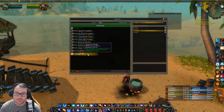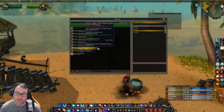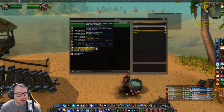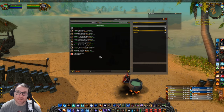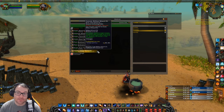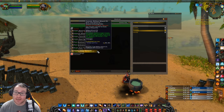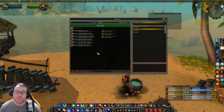You also get access to some health and mana food, though that's nothing incredible. Then there's the Major Troll's Blood Potion, which regenerates 20 health per five — tanks are going to want to be using these. You can't go wrong with 20 health per five if you're not buff capped. That takes one Gromsblood and Plague Bloom — nothing too expensive. Once Phase 5 comes out you get Brilliant Wizard Oil, which is incredible, but it's not here until Phase 5.